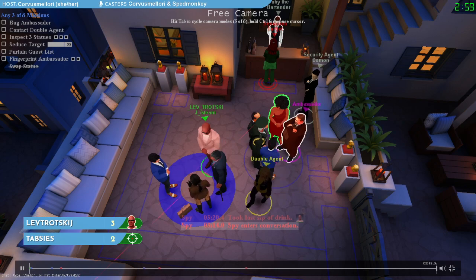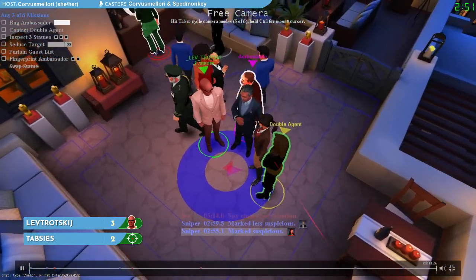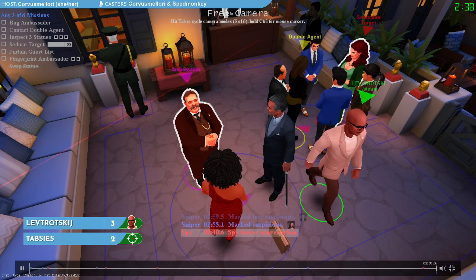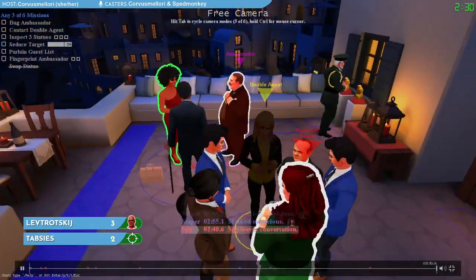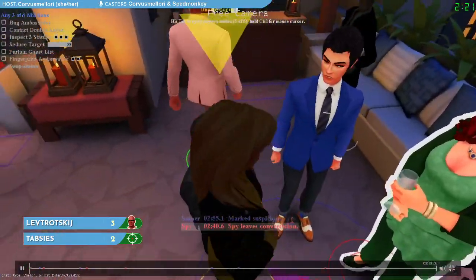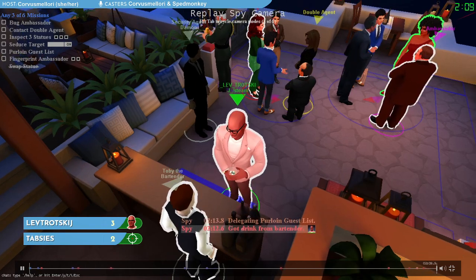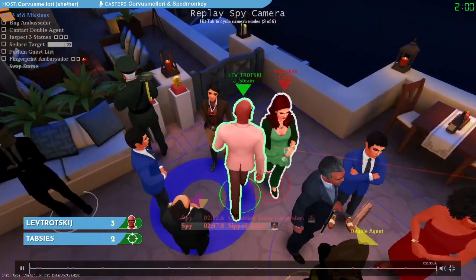Now is a good time to mention the fingerprint the ambassador mission. The ambassador has put down a briefcase. Fingerprint the ambassador requires going to things the ambassador has touched or left behind — such as the briefcase, statues, books, drinks — and touching it immediately after the ambassador to pick up their fingerprint. It's another one of those soft tells that leaves no trace behind. Lev is going into the bar now and picking up a drink. You'll notice that Lev has delegated — that means Lev has the ability to walk into a conversation circle next to somebody and tell them to go take the list and finish the purloin mission.